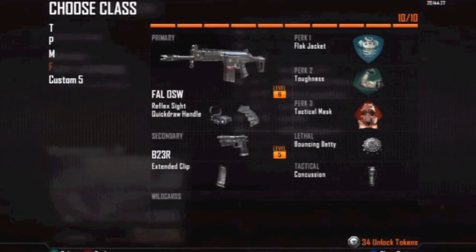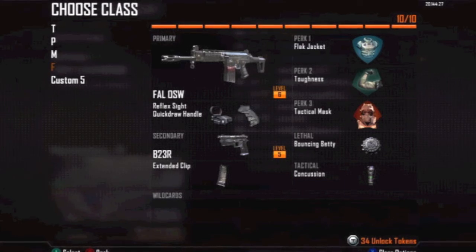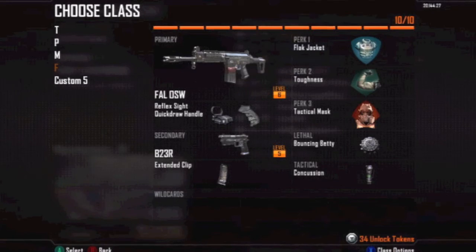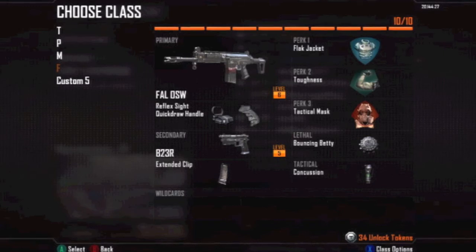This next class is made for long-range use only. I mostly use it on Carrier and on Express. The main weapon is the FAL. If you haven't tried it yet, I strongly suggest you use it — the damage is similar to the FAL in Modern Warfare 2 with the holographic sight on; it's either a two or three shot kill, so it's extremely good. I strongly suggest putting a reticle on it for more precision. I use the reflex sight because it's the only one I've unlocked, and the quickdraw handle because it's like quickscoping when you see someone. Same secondary weapon, the B23R, with a concussion.